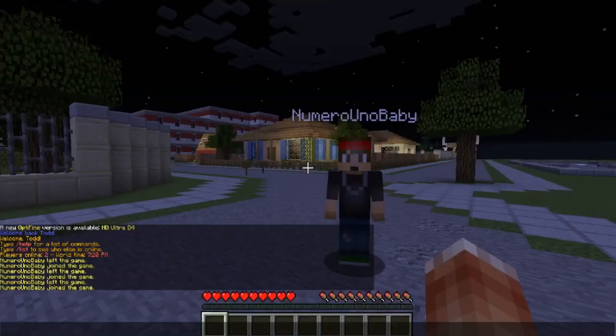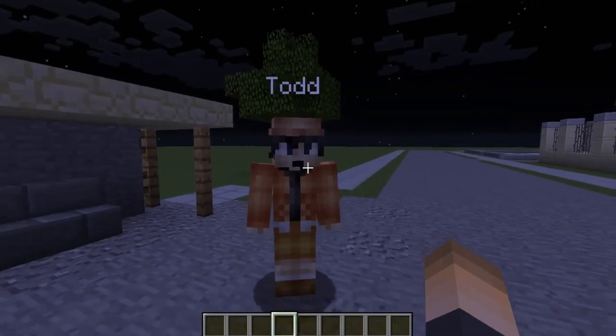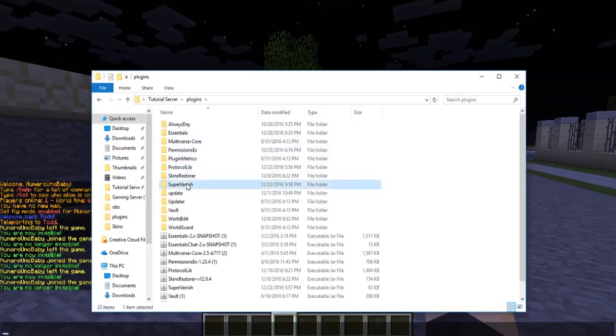From Todd's point of view it just appears that the player has left the server, which is pretty cool. Now let's type SV again to go back to normal — and from Todd's point of view we're right there. That's pretty sweet. There are a couple of commands we can do, but let's go ahead and check out the config.